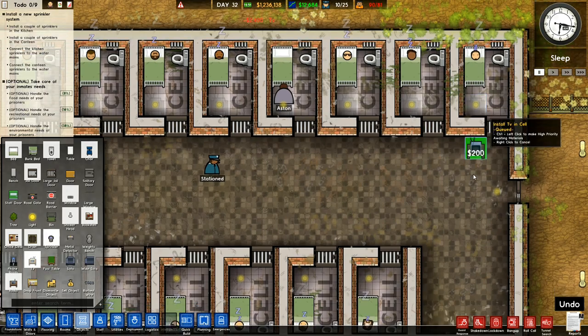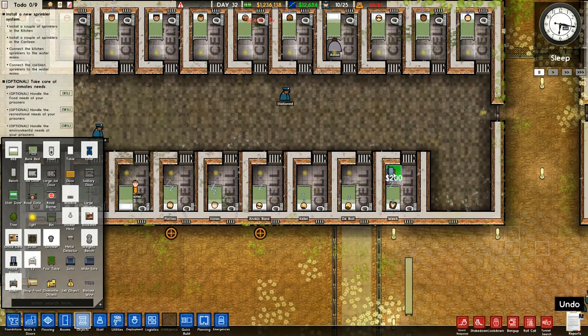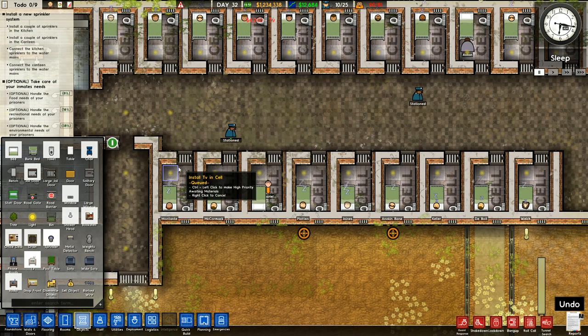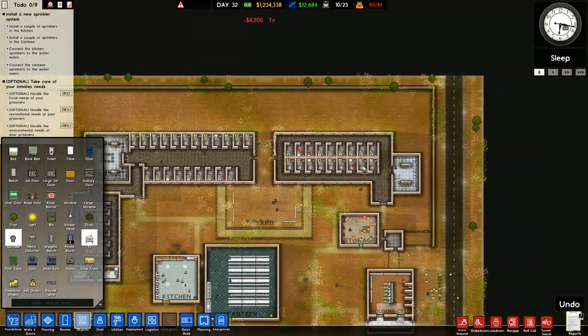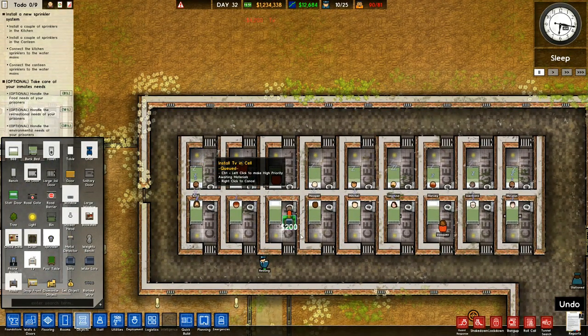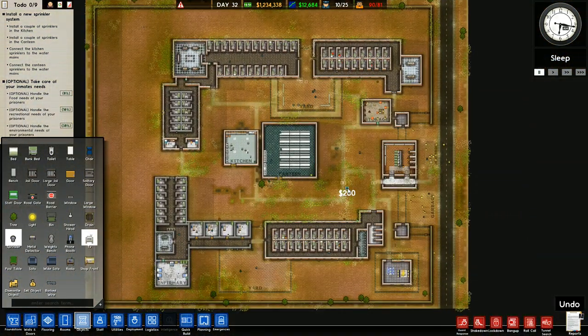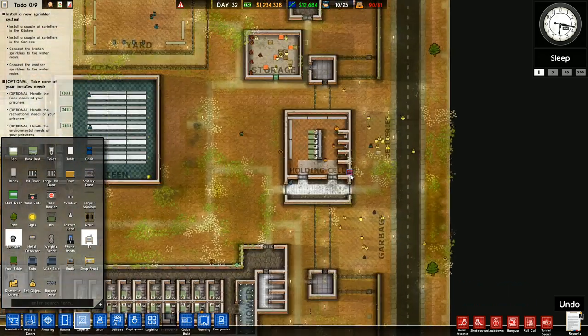Not to my mind. But that's how this one's laid out. If we ever design our own prison, then maybe we'll do things a little bit different. Let's go trotting along this way like that. And one there, and one there. So that's all of those. Install TV. That's queued. Right, I've been round and I've requested televisions be put in all of them.